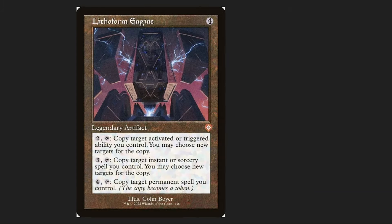Lithoform Engine is in here. I am not super sure about this one. I put it in because if you have a bunch of extra mana from stolen things, you can create copies of permanents and copy triggered abilities. We do have a few really hard-hitting instants and sorceries where if you feel like it you can copy those. It's a versatile copy machine, essentially, although not really that practical outside of those applications. So this one's sort of an 'eh' — I would leave it up to how you subjectively play the deck. It works for me but might not work for you.